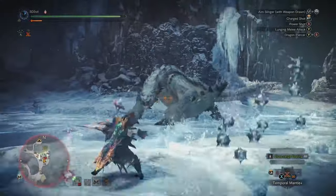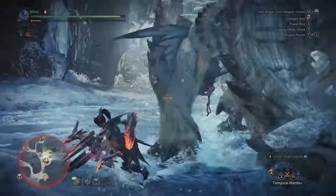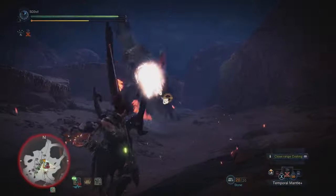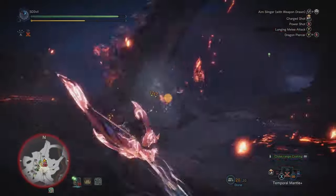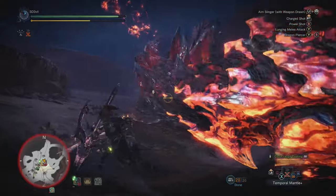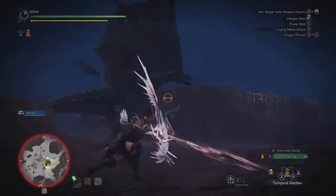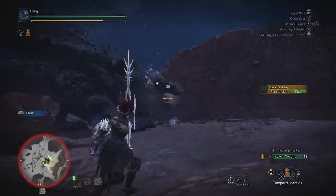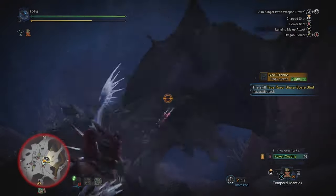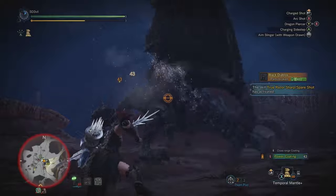This continuous loop of dashing and firing is known as dash dancing. Not only are you keeping the bow shot at the highest level, but dashing allows you to continuously reposition yourself and avoid monster attacks. Also it's so much fun using the bow like this. The only downside is the stamina drain — this takes chunks out of your stamina bar so you have to be very careful. There are some armor skills to help with this stamina problem, which I'll talk about later on.